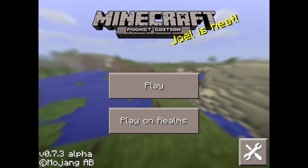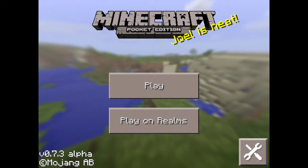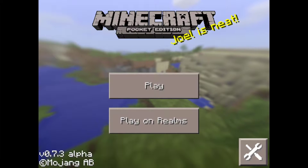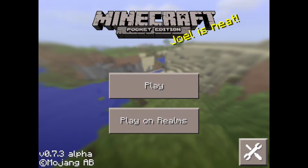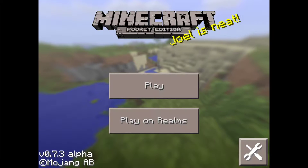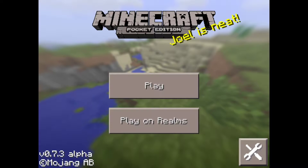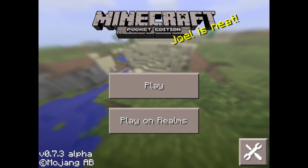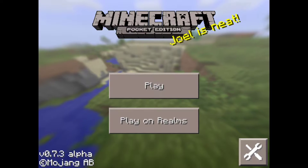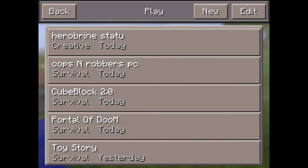This is the Minecraft Pi Edition 0.7.3 alpha update video. Basically in Minecraft Pi Edition, there's a newer, cooler, more modern title screen that is pretty much like the old PC title screen.